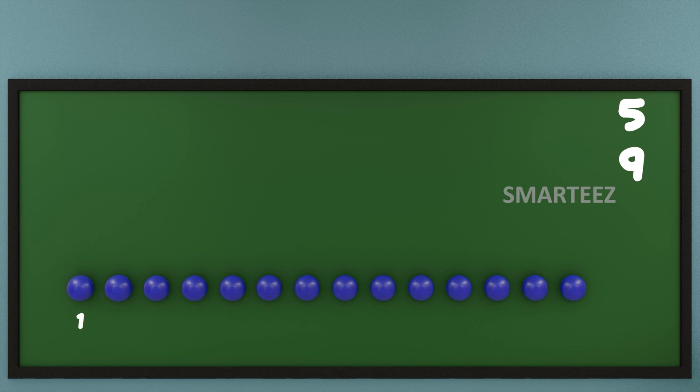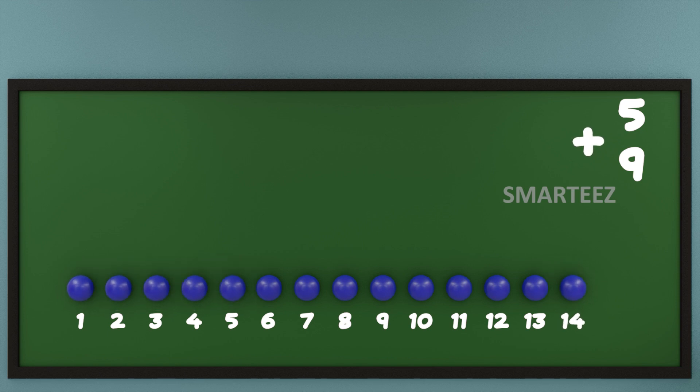That's one, two, three, four, five, six, seven, eight, nine, ten, eleven, twelve, thirteen, fourteen. So when we add five blue balls with nine blue balls, we get fourteen blue balls. We can say when we add five and nine of anything, we get fourteen.